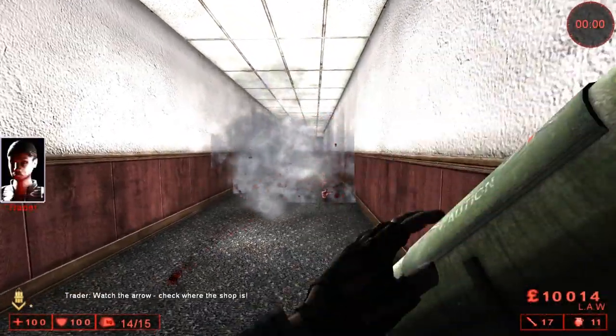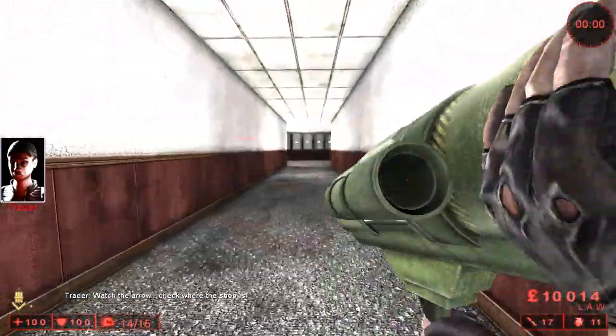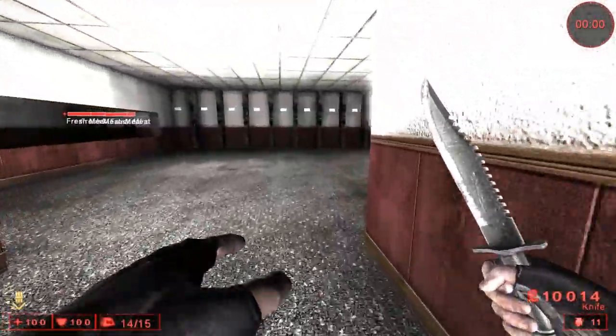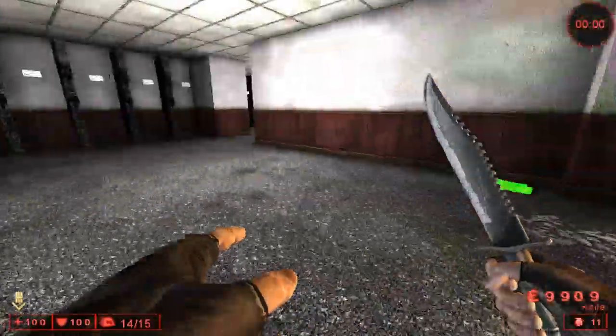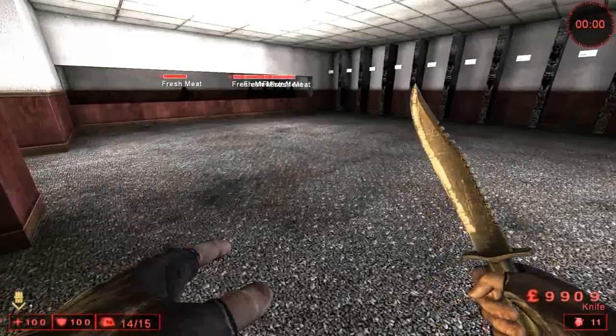That was about five LAW rockets to kill a scrake. I wonder how much that costs — about 105 dosh. That's a lot compared to one or two crossbow bolts which cost around two dosh. Definitely not cost-effective.